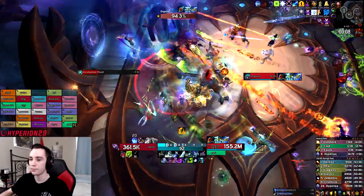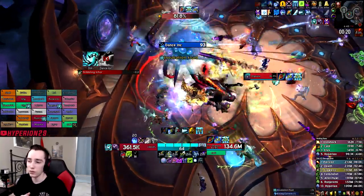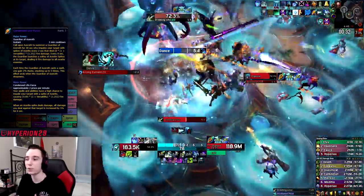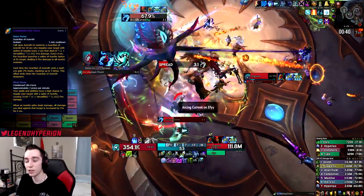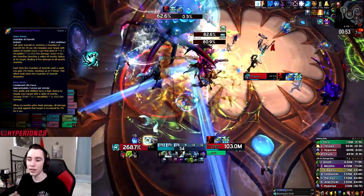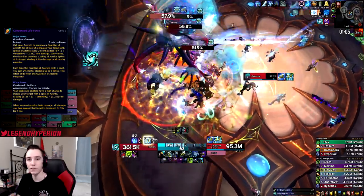Condensed Life Force is a three-minute cooldown, which can be a little awkward. You want to use it right before Empower Rune Weapon and Breath of Sindragosa, so you get the 5% damage amp and haste ramping up for the entirety of your breath. The second use can be tricky — if the fight is long enough, delay it until your third Breath of Sindragosa. If you know you'll only get two breaths, it's worth delaying the second breath to line up with the second Condensed Life Force, using it at three minutes instead of the two-fifteen mark.